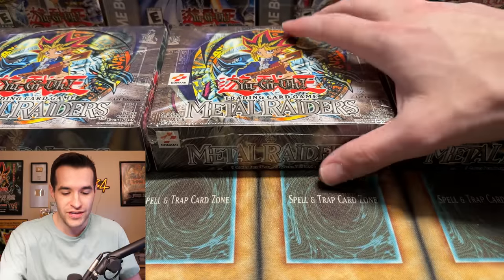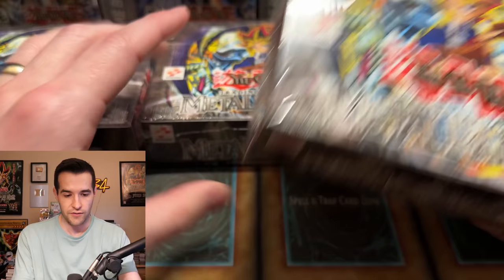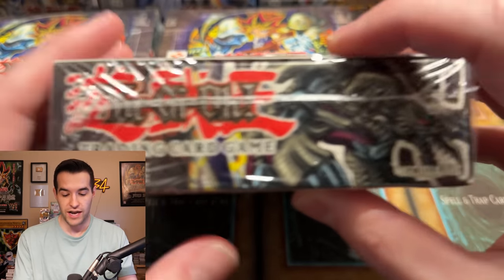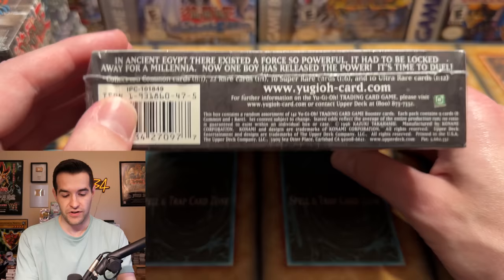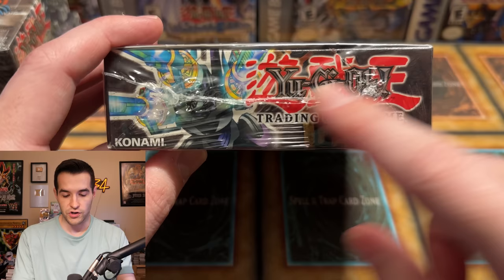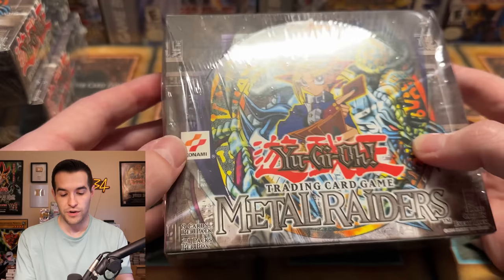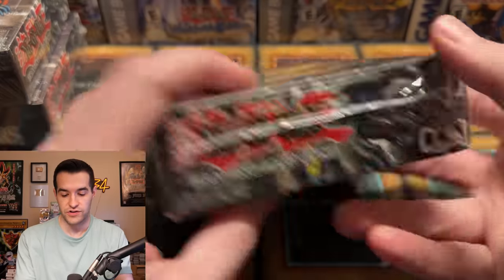Let's go ahead and look into these Metal Raiders boxes. I've had one of these for a very long time — probably about a year — and I'm like 99.9% sure this one is not resealed. It looks very legit to me. You can check out the seals — there's a little bit of a dent, but you can dent a box that's sealed and it doesn't mean anything. The seals look good. There's nothing suspicious really about this box. It does have a little bit of waviness to it, which is actually good when it comes to a legit seal. The edge here looks really legit — you want to see this kind of stuff on the edge of a legit sealed box.